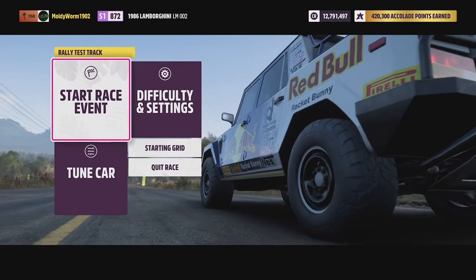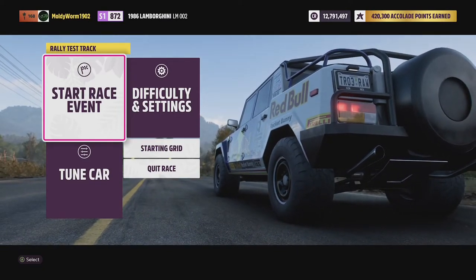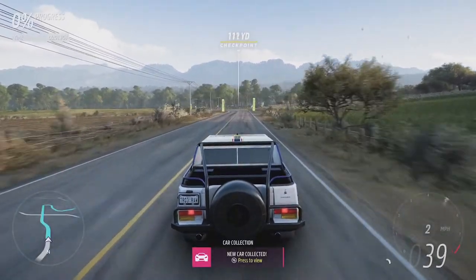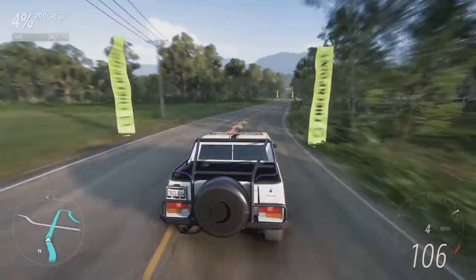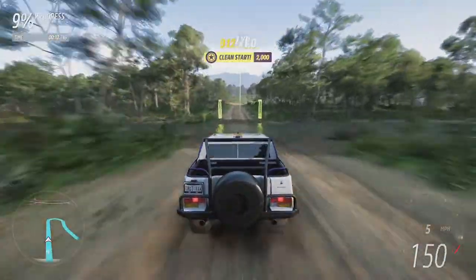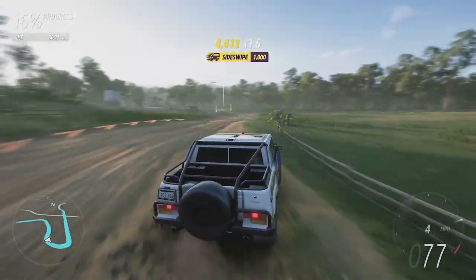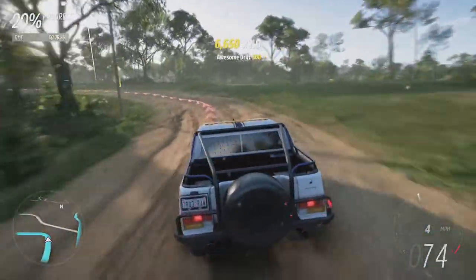Alright, here we are with the Red Bull Racing Lamborghini LM002 — let's see what we can do with this thing. I think there's going to be a lot of throttle control involved with this run. On the launch it's not too bad. The first part here is on tarmac — of course those off-road tyre compounds don't have a lot of grip on the tarmac, but they have a lot of grip on the dirt.